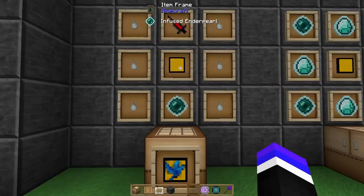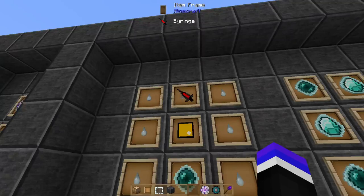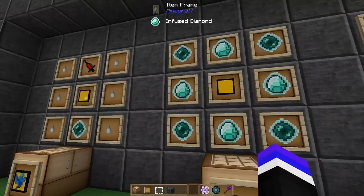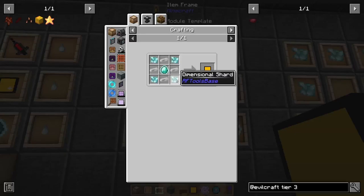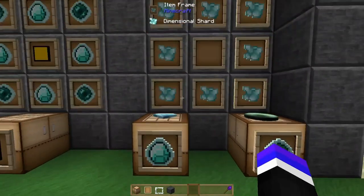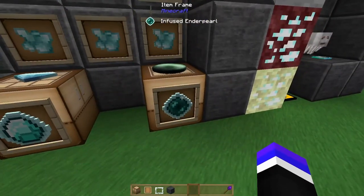Next up we have the Flight Module, which is six gas tiers, a Module Plus template, an infused enderpearl, and a syringe specifically geared towards gas. To get the Module Plus template, that requires four infused enderpearls, four infused diamonds, and a Module template. The Module template is also four dimensional shards and an infused diamond with four iron ingots. To get those infused items, you just combine eight dimensional shards with either a diamond or a pearl to get the infused diamond or infused enderpearl.